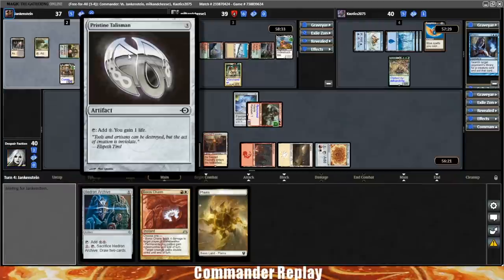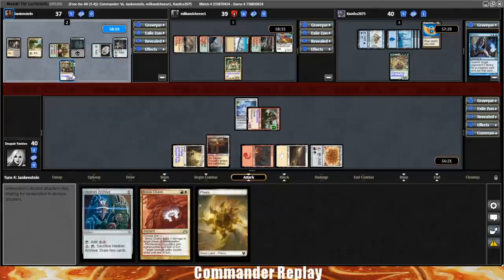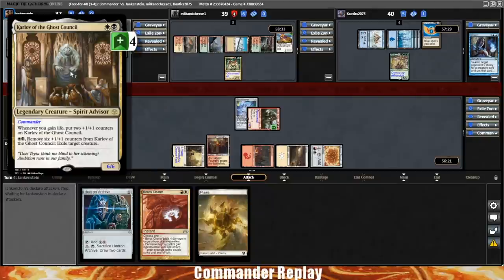They're going to drop a Talisman and that Talisman's going to get them for two. They have a Pristine Talisman in play, so whenever they tap it they're going to gain one life. That seems pretty good — two more counters on Karlov. Let's take a look at Karlov: two mana for a 2/2, when you gain life put two +1/+1 counters on it.